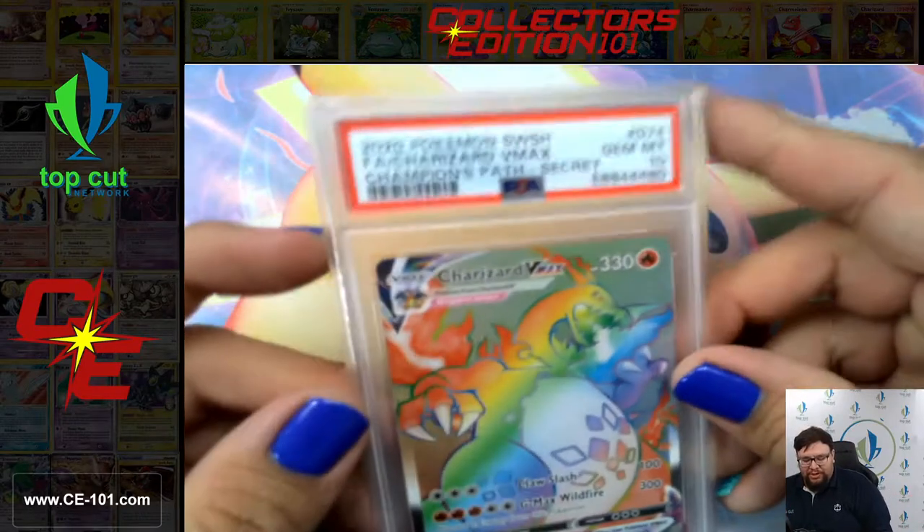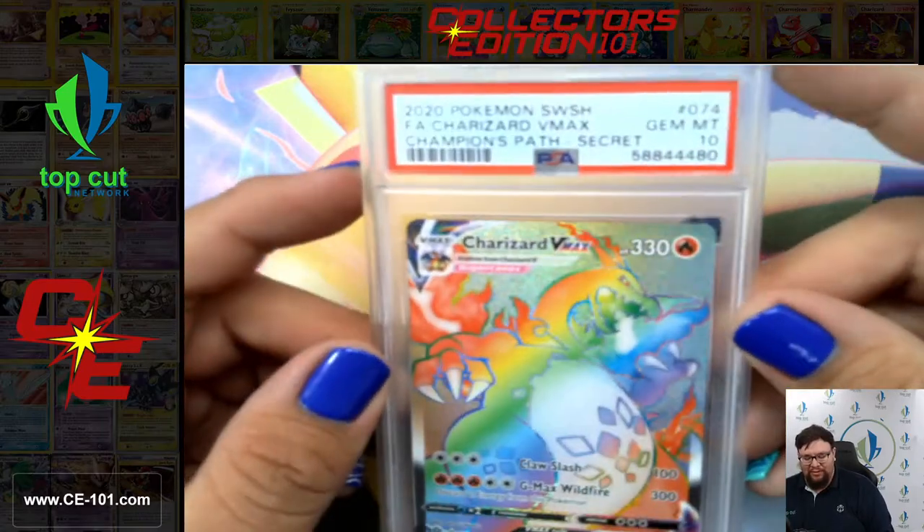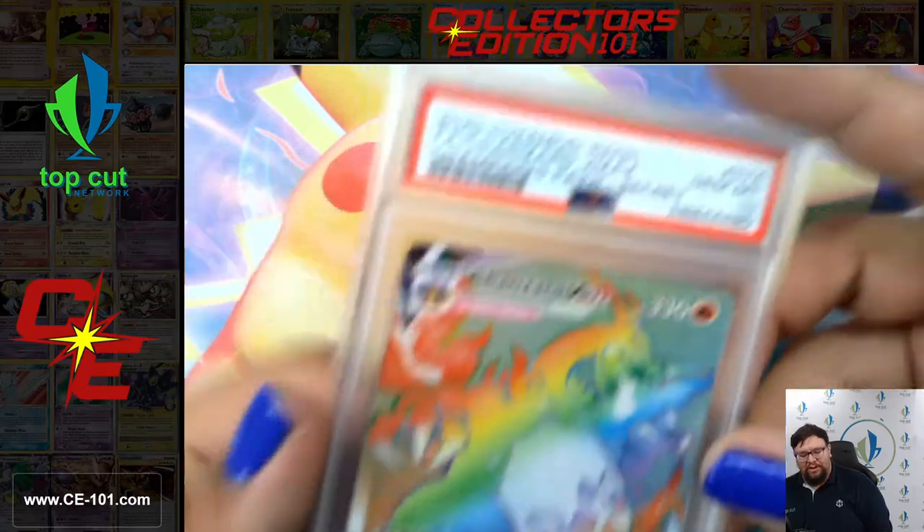Another heavy hitter here. Speaking of Charizards, we have the Champion's Pass Secret Rare coming in at Gem Mint 10. Gorgeous card. This is one of those that everyone sought after.